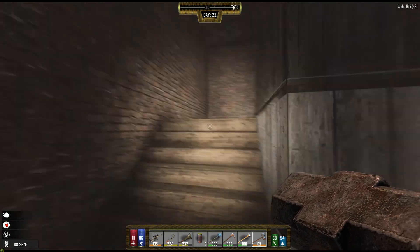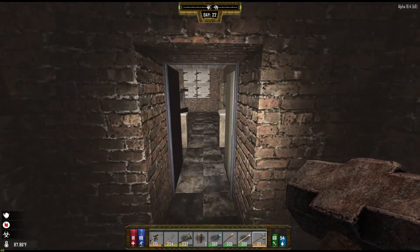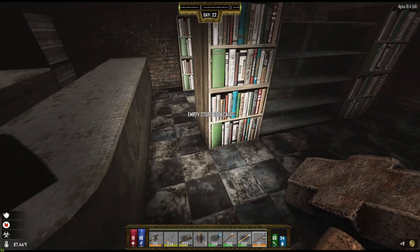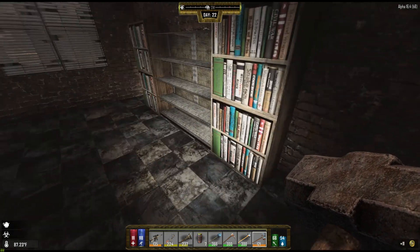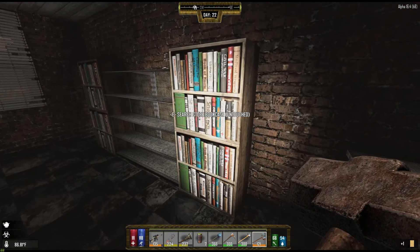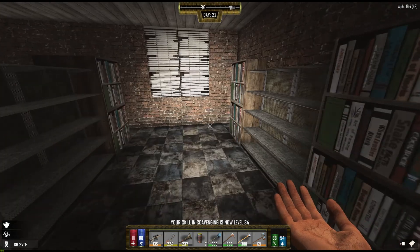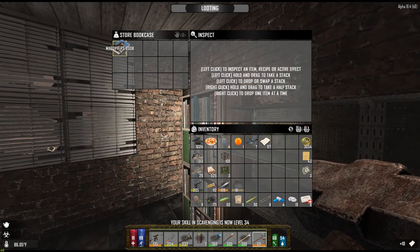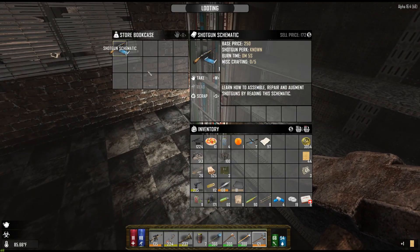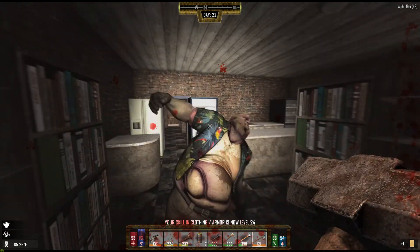I don't know where that zombie was coming from. As long as I don't hear him destroying something I should be fine. I think I already have — yeah, that's a good one. All of the skill notes to make the next class, so that should be pretty easily started.